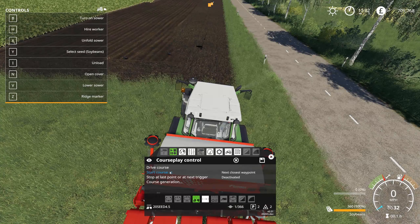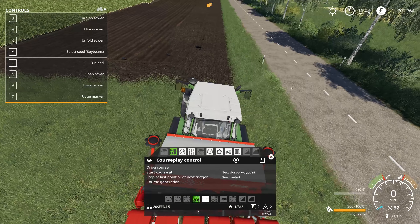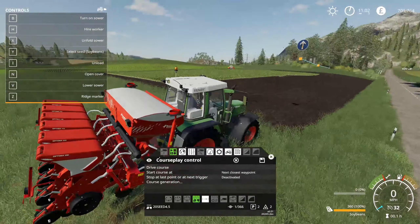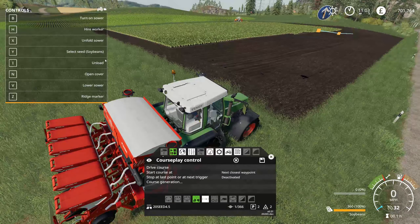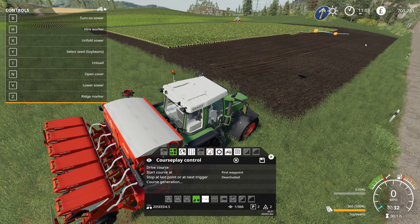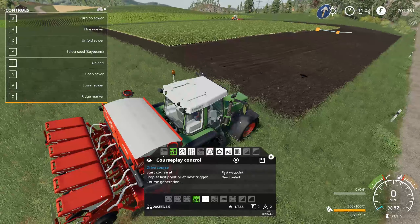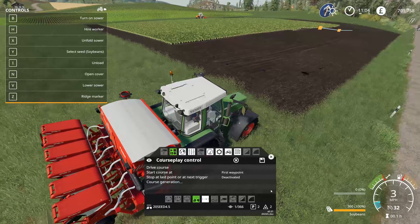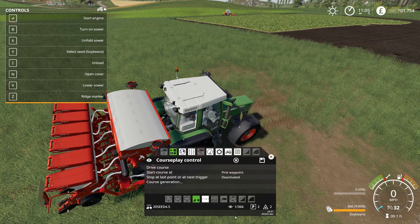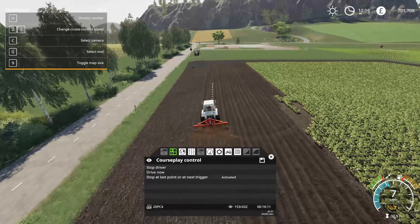Okay, let's save that. You'll see we have the courses now. We can just press drive course and it will immediately do that. However, we're not going to want to do it just yet — I want to wait till this actual field has been plowed a little bit more. You'll also notice there are a few other options here: start course at next closest waypoint. You can basically select the first waypoint, or if you do next closest waypoint, it means you can stop in the middle of the field and then carry on.